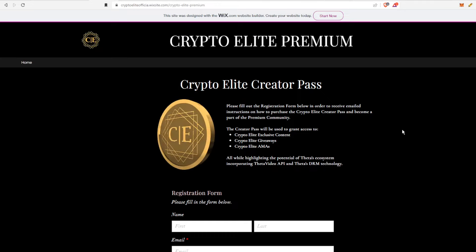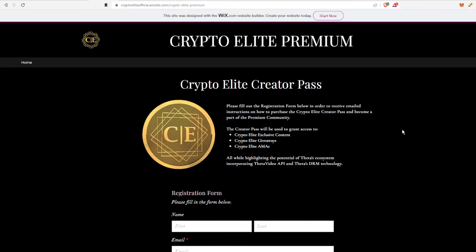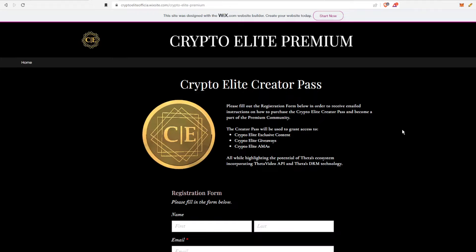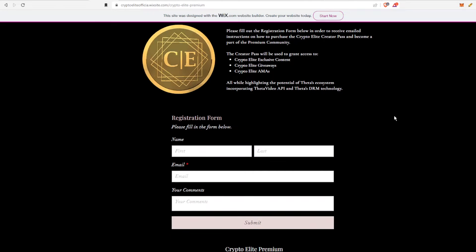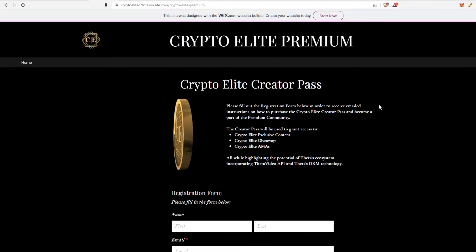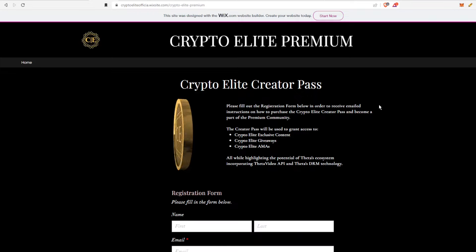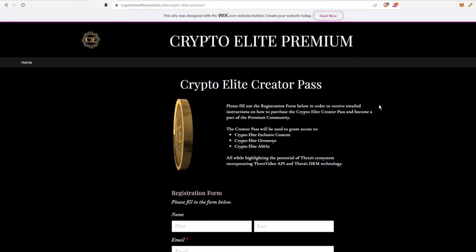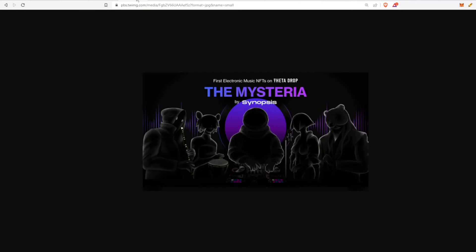If you're interested in the Crypto Elite Creator Pass, it comes with exclusive content, giveaways, and AMAs — sign up in the form below. I think we're going to be a couple days late, shooting for the November 1st deadline, but we may have to push it back to November 3rd or 4th due to some technical issues. It'll be a brand new website where you can mint directly. Fill out the form and I will let you know first when that website goes live.